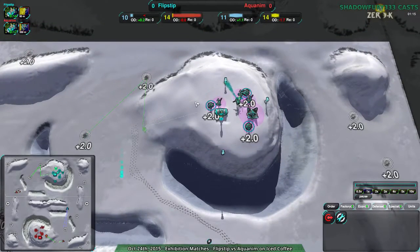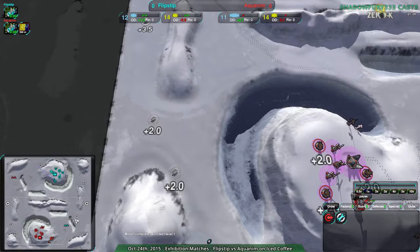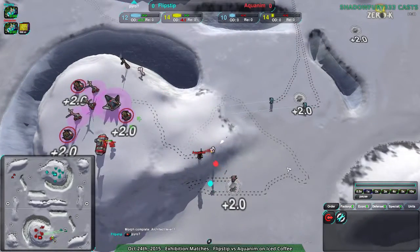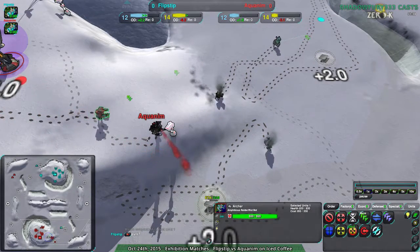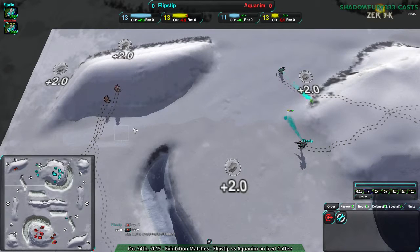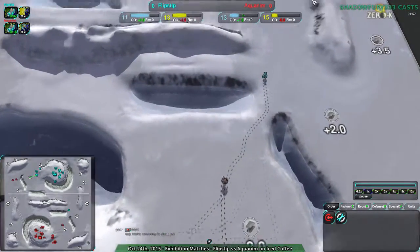It looks like Akuna might go for that. Neither player is really going in the right direction. Backdoor raids usually involve going along the northeast or southwest and coming along here. Neither player doing so, and in fact Flipstep goes for the front door raid, expecting jump bots apparently. Not a bad expectation, but no — this is an amphib map, especially with amphib being as popular as it is. Although I have seen jump bots used a lot on this map, given how popular amphibious bots are right now, everyone's using them whenever they can.